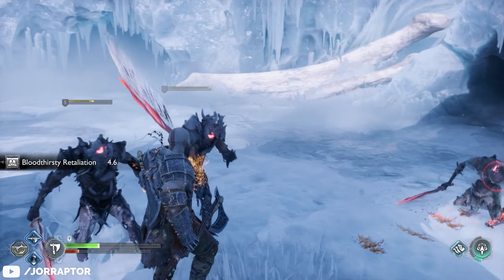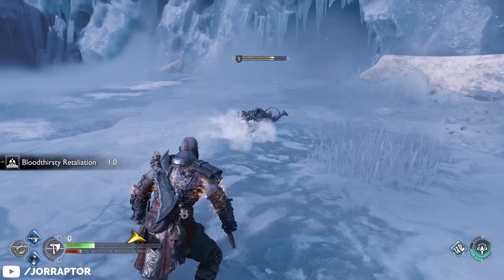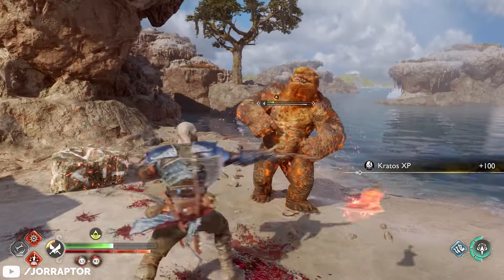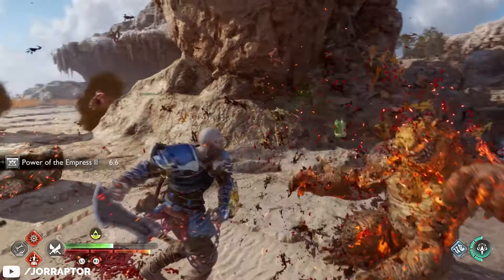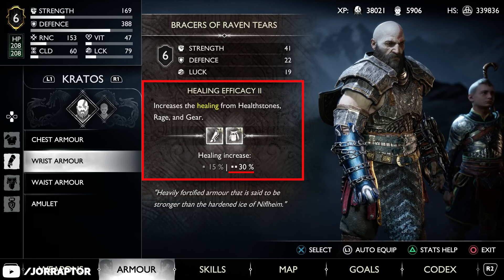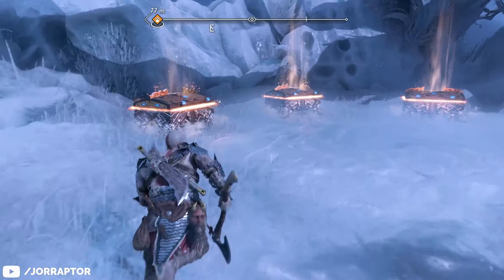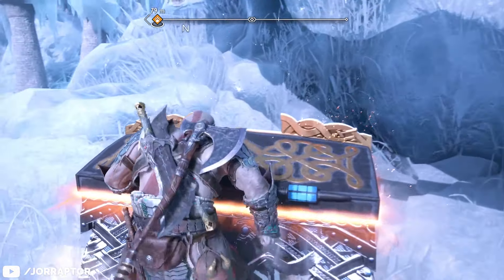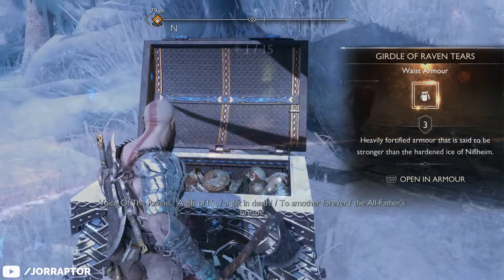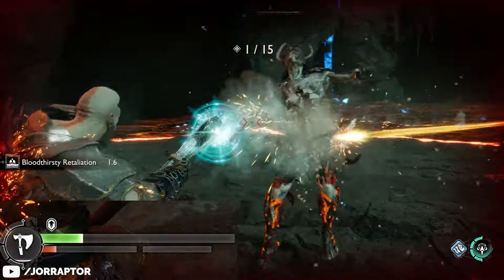The push and stun from the other Steinbjorn pieces triggers on taking damage just like the chest perk and stops enemies during their attacks, so you can escape tricky situations. But the 50 stun from wearing both pieces isn't that much, and there is a better combination. If you've been playing with the Raven Tear set, the waist and gloves from that armor give you 30% extra healing on health stones, rage, and gear — which is insanely strong in combination with the Steinbjorn chest perk. You get those Raven Tear pieces from the first two chests in front of the Raven Tree in Niflheim.